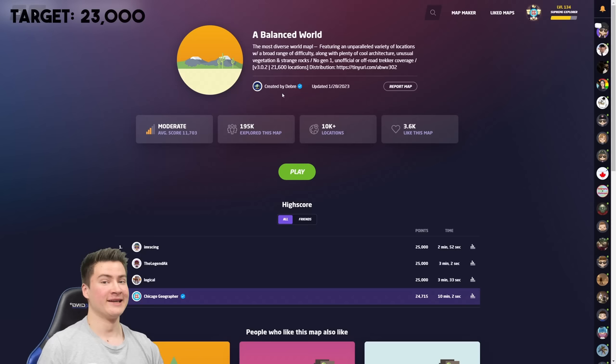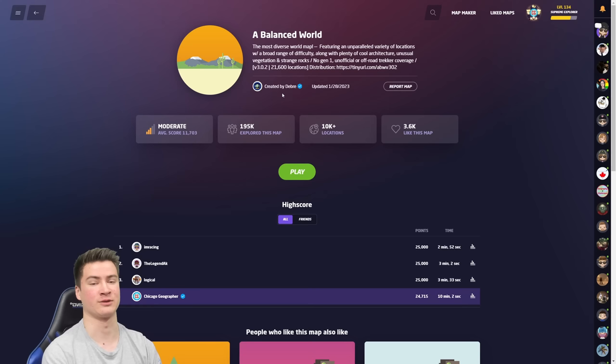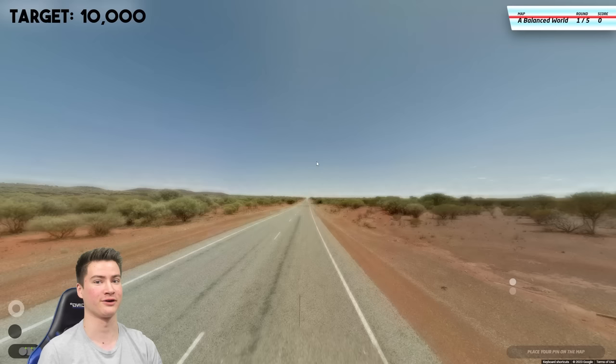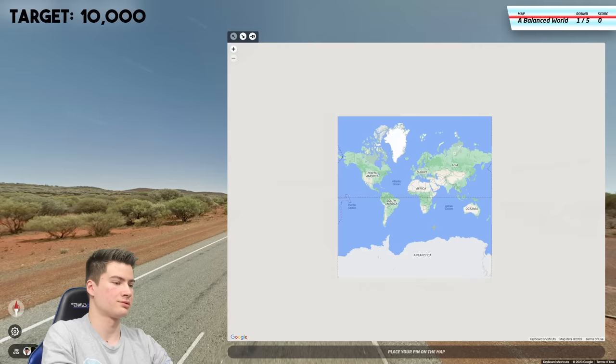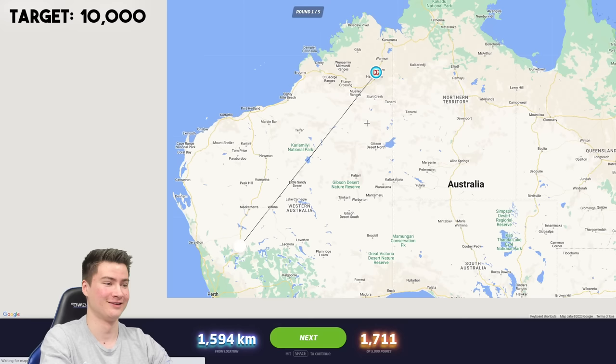We're moving to Balanced World for the NMPZ format — this is the classic map from Debra. It's what's used in the classic 4 Elimination format as well. Same score thresholds as before, but it's NMPZ. Starting out easy — 10k is very doable, but much quicker than NM, it's going to get tough. First round — we are in Australia somewhere. Got the antenna. I think this is more like northwest Western Australia, but I have no idea. Absolutely abysmal score, but that's fine — we got the state right.